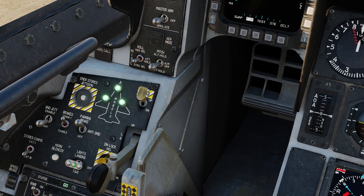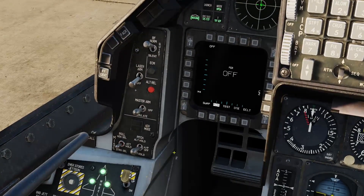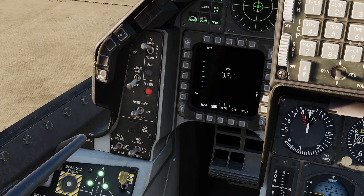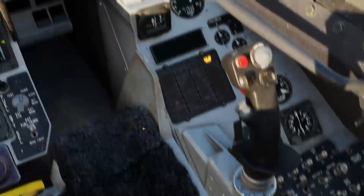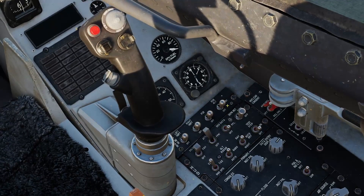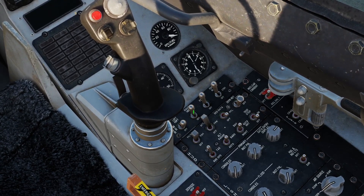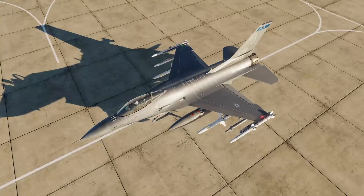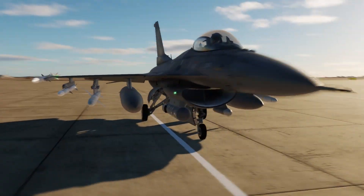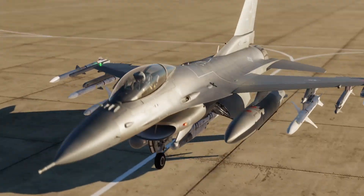Taxi light — we can leave that off for now or put it on as we're about to taxi out. Master arm and laser arm — don't need either of those on right now. Come over to this panel to the right of the stick: turn our radar altimeter on, our fire control radar, and our right and left hard points. Those are going to power up our targeting pod on the right hard point and the HARM targeting system on our left hard point.